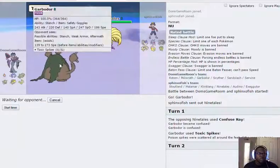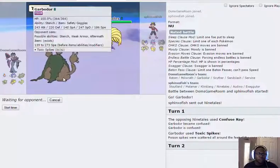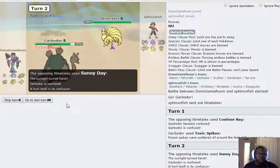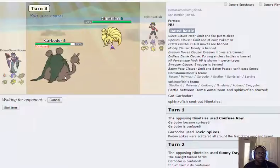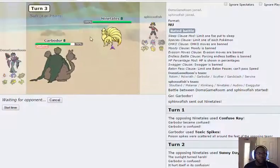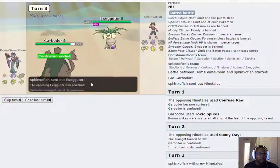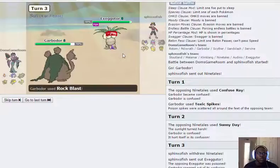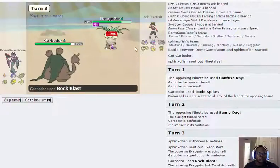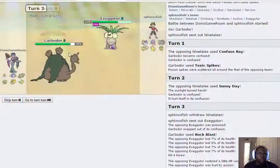We do get the Spike up and I go for Rock Blast — that should do decent damage to Ninetales. It causes confusion, not just Rock Blast damage. I don't want to take a Fire Blast by any means, but I'll get damage off on Ninetales because it's a real threat to my team. He switches to Executor, the confusion ends, I go for Rock Blast, get four hits, and the poison is going to chip him out.